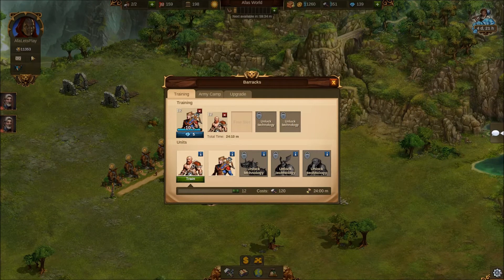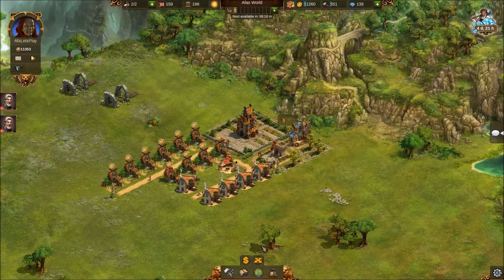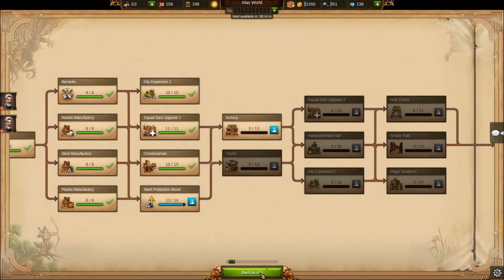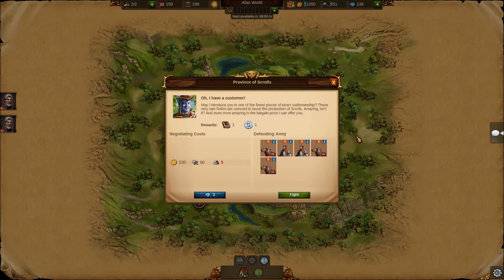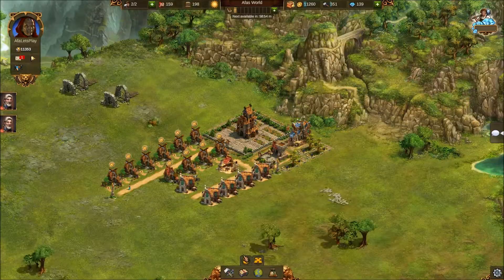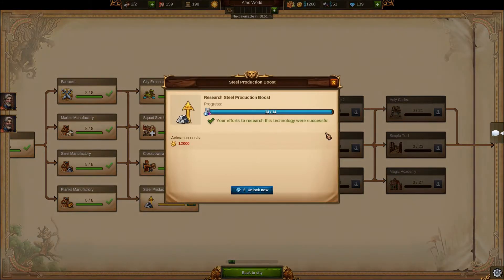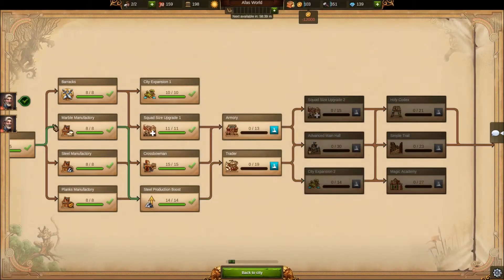We're back - we're a few seconds away from getting our crossbowman, and we just got another knowledge point from our hourly cycle. We get two knowledge points from this encounter. We think this one will be easiest - we'll go in with all our troops and auto-fight it. We finally got that last knowledge point and can now research the steel boost. We need 800 gold to finish this, which we just about have.